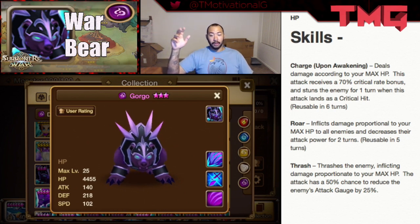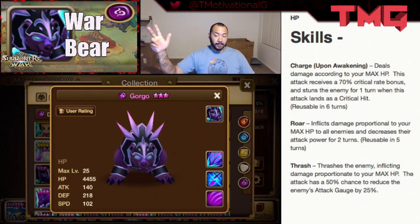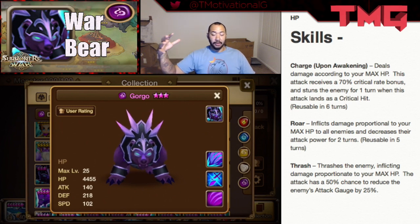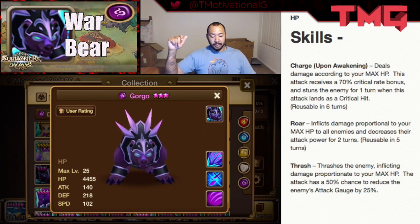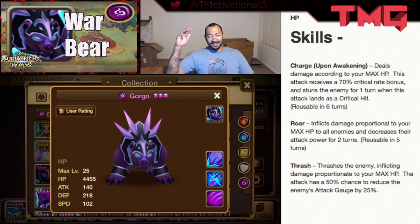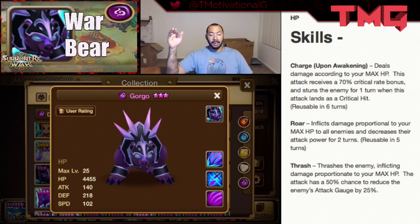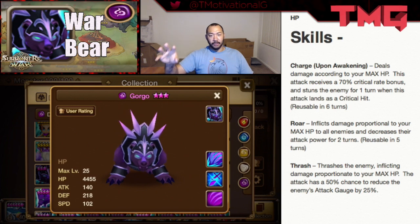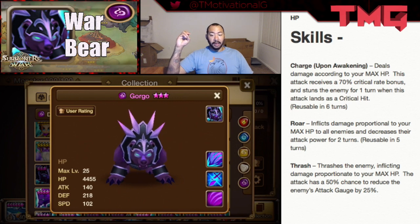Units that he pairs well with are any monsters that either increase his attack, defense, or HP, or that give him more opportunities to do what he does best, which is deal damage. Now, if you run into this guy in the arena and you're not prepared, I'm sorry. He is a very overlooked unit right now because nobody really pays attention to skill updates unless it pertains to their particular monster. Don't be surprised if you see this unit coming up in the arena — he is going to be a very, very hard-hitting unit, especially since all his skills scale with HP, which makes him very formidable.